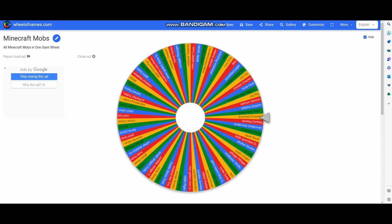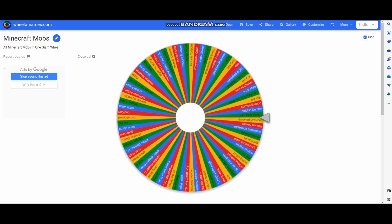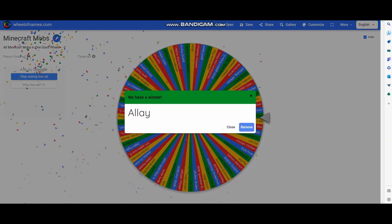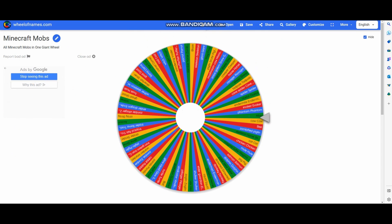Now let's spin it again! What mob shall we get this time? It's funny if we got Llama again, but we got... an Allay! We got an Allay! So we're going to make a Llama-Allay hybrid. Oh boy, this is going to get weird.